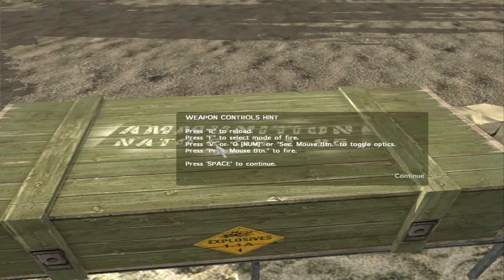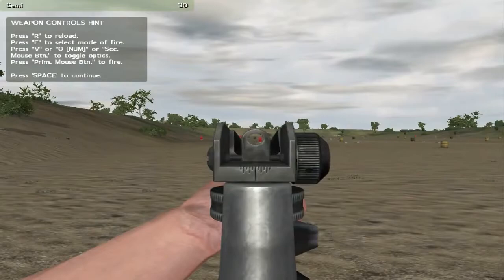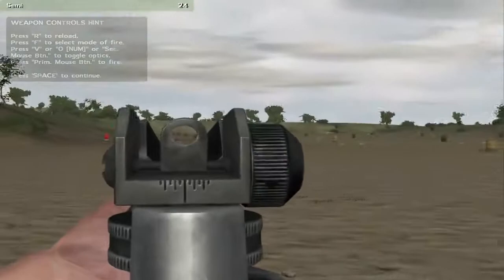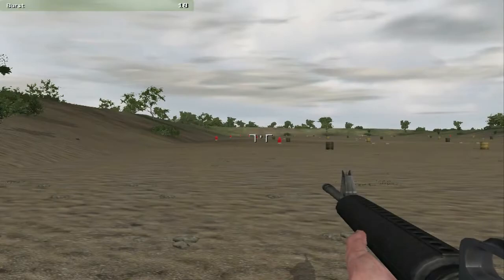Ah, there we go. Let's zoom in here. Now we gotta reload. There we go. Oh yeah! That's not too hard — you right click to toggle the sights off and on, and once you have it up you can hold right click to look down the sights. Not too bad, I thought it was going to be a lot harder. We've got distance shots, people! F toggles fire mode. We have semi and burst — interesting. There's no full automatic.